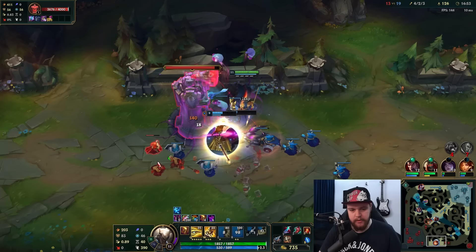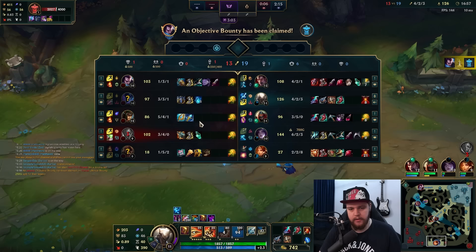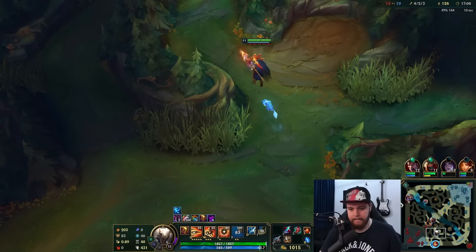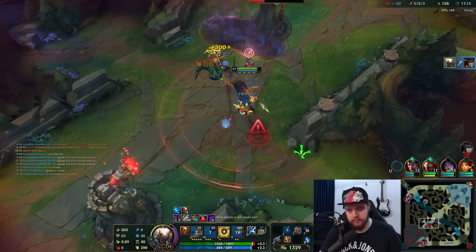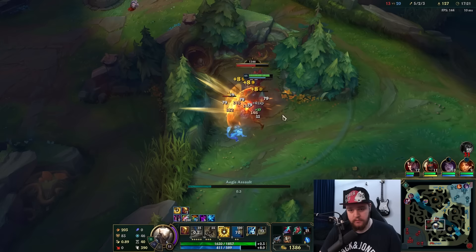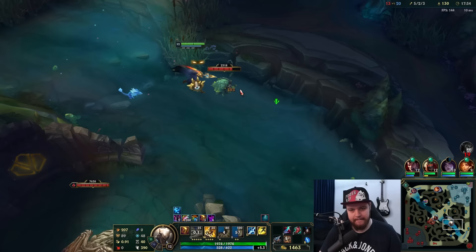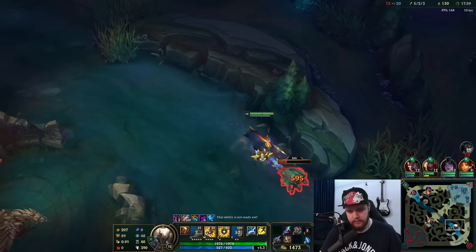Bot lane isn't backing off so I should realistically be here. Nocturne's ult is probably back up to be fair because of this item - very low cooldown. I need to look for the dragon. He's level six - quite good. Could look mid here. Just W into Q. I will not be fighting Nocturne every time I do, I just die.